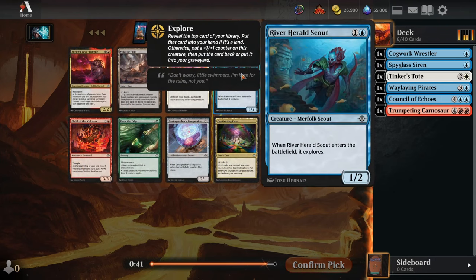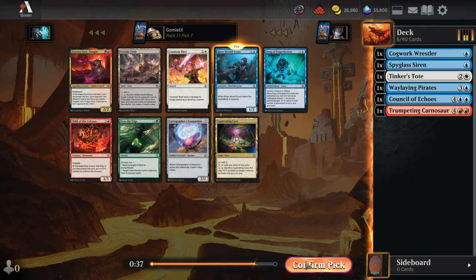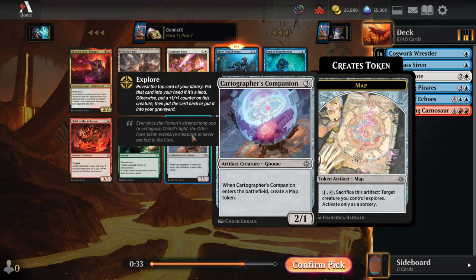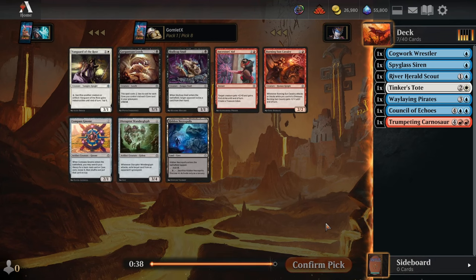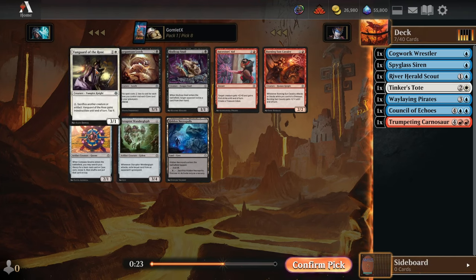Pick number 7 — River Herald Scout is super solid filler for any Blue deck. Next best card would be Cosmium Blast or the Cartographer's Companion just because it's colorless, so we can put it in as filler on anything we end up playing. Pick 8 — Vanguard of the Rose can actually be kind of impressive with random map tokens, gnome tokens, or treasure tokens to sacrifice. That's a pretty nice pickup towards Blue-White.